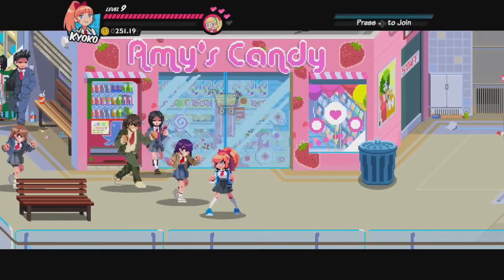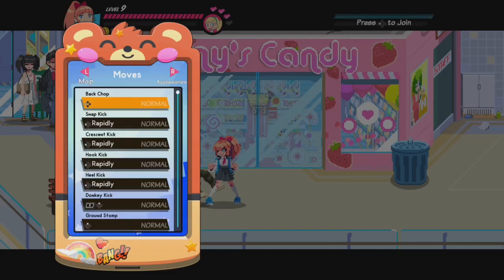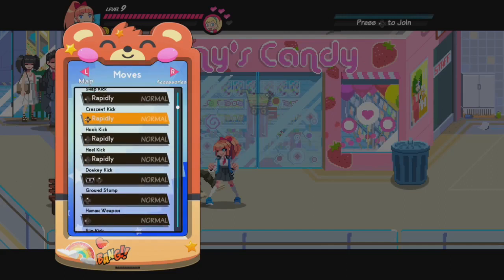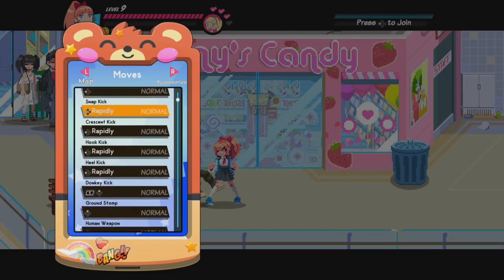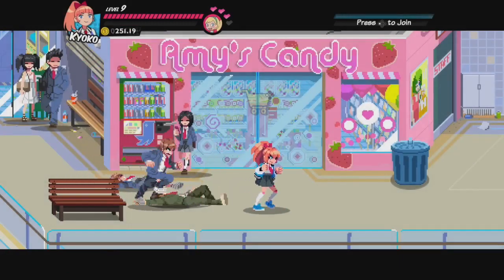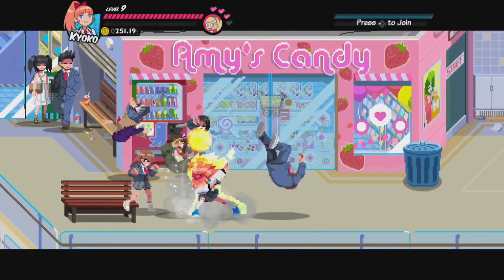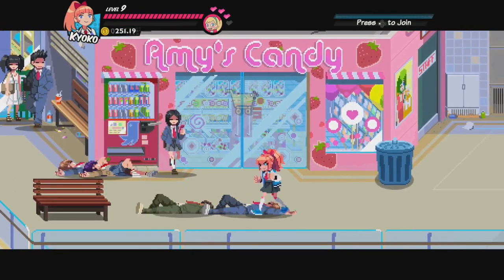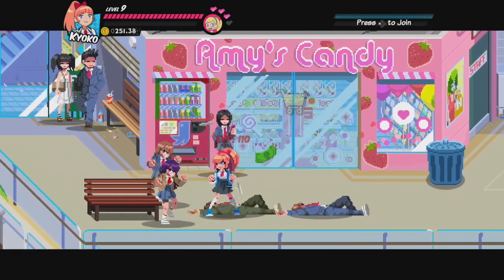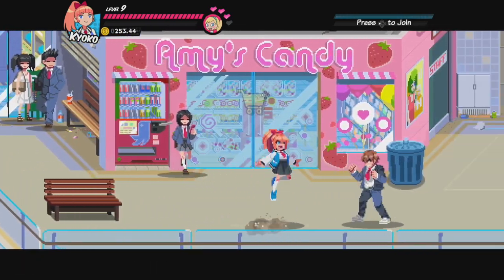Let's check that out — we've got her hook kick and heel kick. Those are her combo extenders, so her combo is a full 5-hit combo now. Additionally, by pressing forward and heavy attack, Kyoko can hit the dab and remind us that this game was made in 2019. And her upward heavy attack is the spin kick — pretty powerful, sends enemies flying quite well.